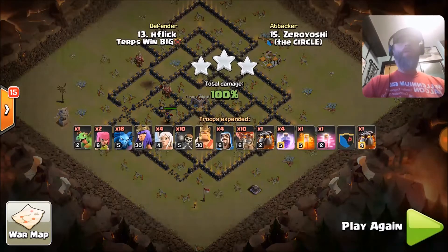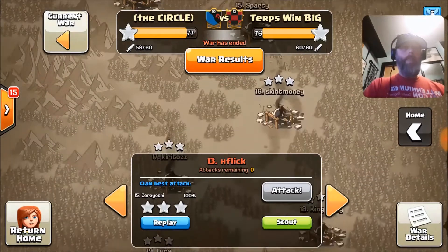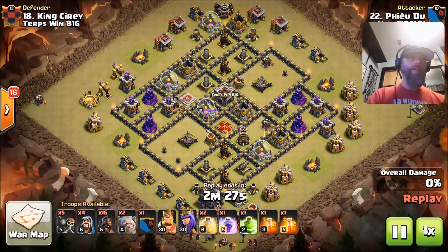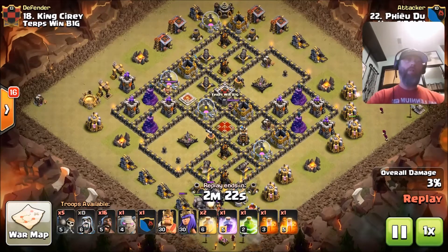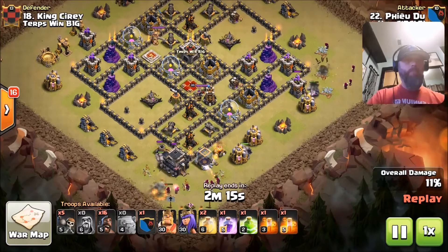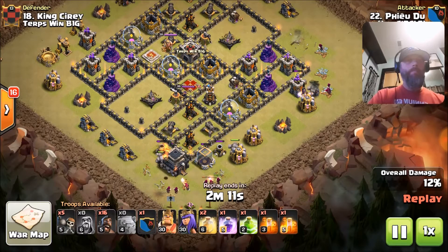What's up everybody, it's your host Kurt Jagoon. In today's video I'm going to be covering some NDL highlights from our war with Terps Wins Big. We edged this war out on the Terps — we actually got them on the nines. They did really good on our top bases, got a three star, but we were able to do a little bit better job down on the nines and pull it out. This was a great war, a nail biter. I really appreciate the great effort by both teams.